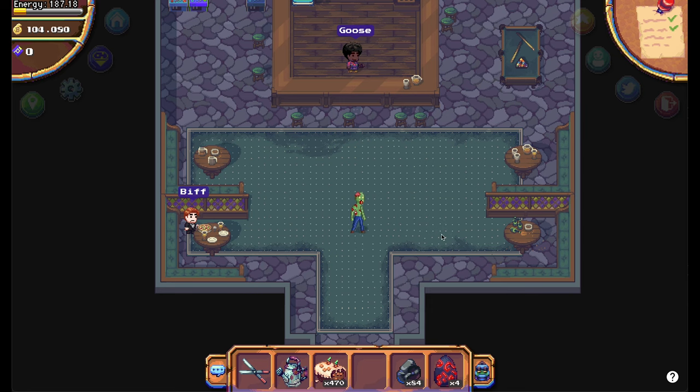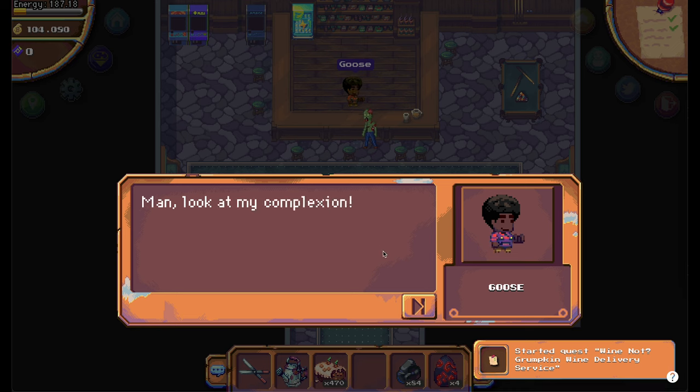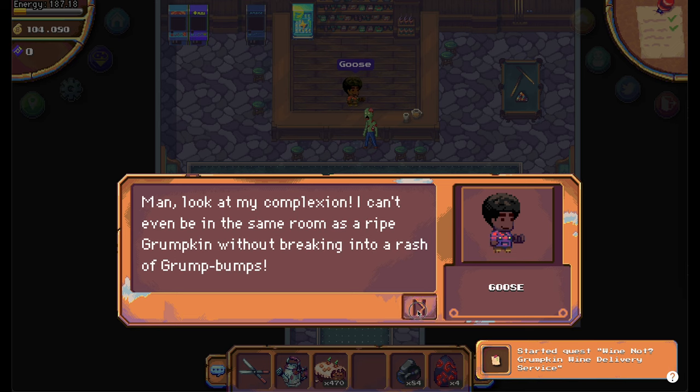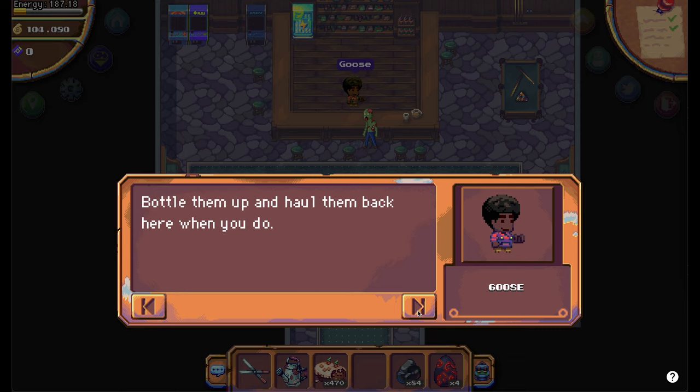To start with the quest walk to the Drunken Goose again in Terra Villa and talk to Goose inside. He tells you you will need to make 24 Grumpkin Wines.